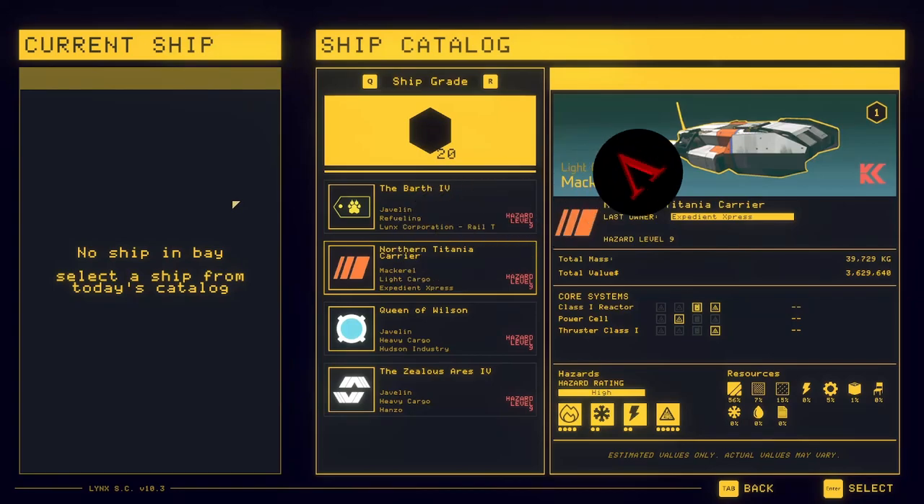Hello and welcome back to another episode of HeartSpace Shipbreaker. My name is Valkata and in this episode we're going to do something crazy — we're going to try to complete a light cargo mackerel at grade 20 in one shift. Can it be done? I don't know, we'll see. But we do need to get all three milestones for it to count.